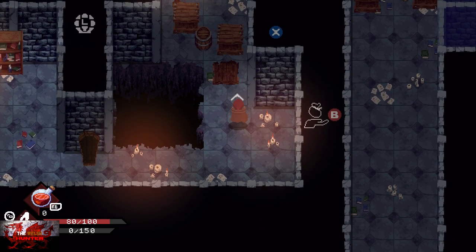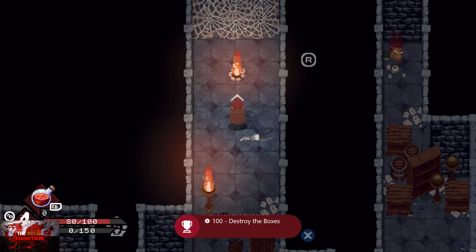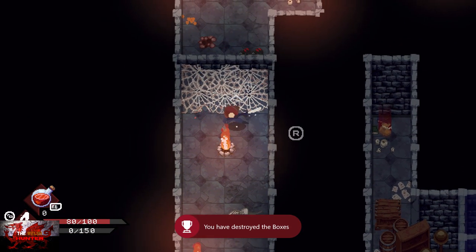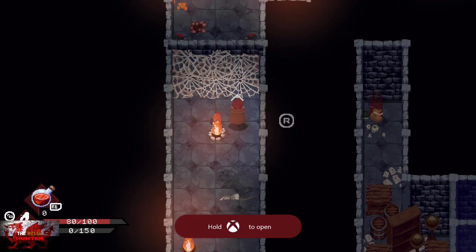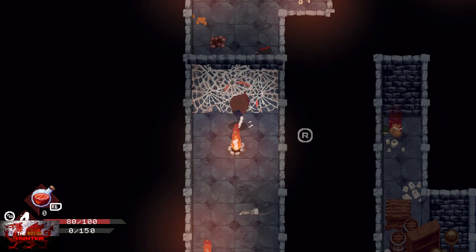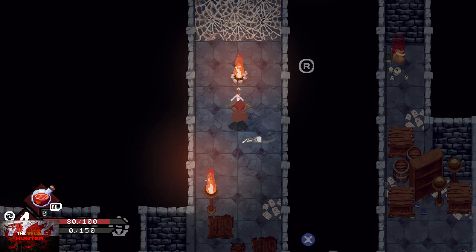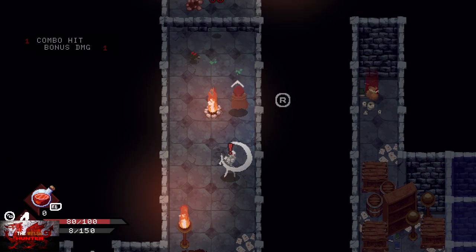Go up to the sword, pick it up with the B button, and then mash the X button to smash open some boxes. Press the B button to pick up the arrows, and then with the right stick — whatever direction it is — with the right stick, that is how you use the arrows.